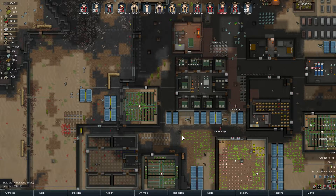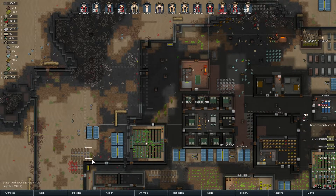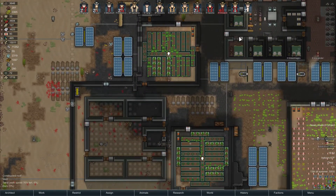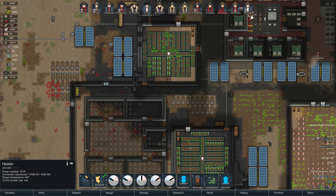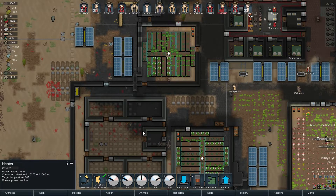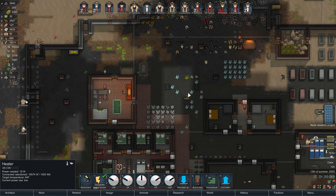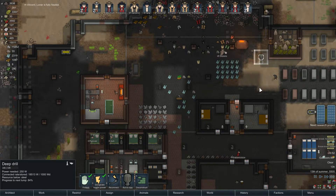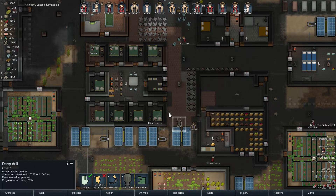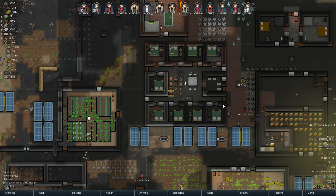Let's get started on the exterior wall and redoing the housing stuff over here — getting this housing area prepared for people to actually live in. That definitely means drilling up some more steel. We'll toggle the power on these, hold off on drilling any more plasteel for now since we've got 2,300, and focus on drilling up steel.